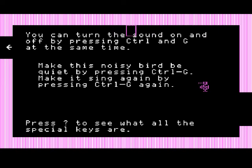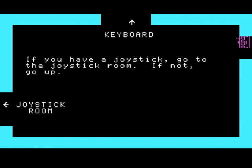Then this room - you can pretty much control the sound by hitting Ctrl and G, and get this bird to not shut up, or shut up, depending on how you want it. And then you can pick between the keyboard and joystick.